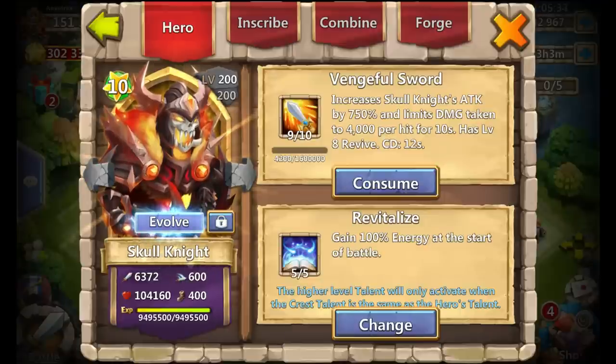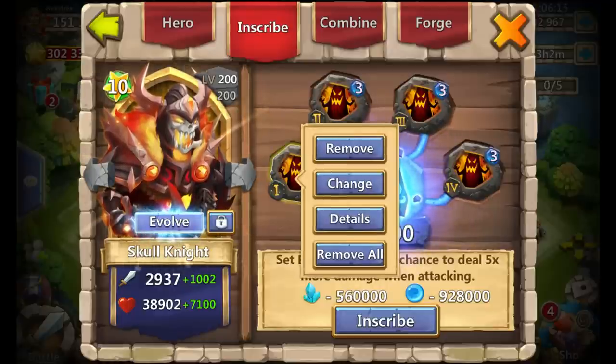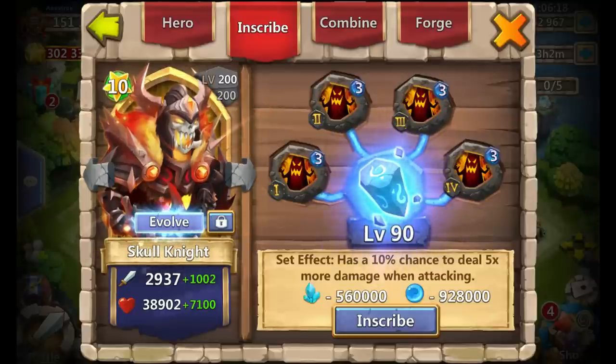I'm thinking of taking Skull Knight to 10 of 10 next, but it's either between him or Gullum — let me know which one you'd take. As you can see: 5-0-5 Revitalize, 9 of 10 Vengeful Sword, and level 3 Deadly Strike. Once Skull Knight gets to the altar, if this procs just a few times the battle is over — and that's only at level 3, imagine level 4, 5, or 8. I also do change it out for level 4 Life Drain — both are pretty good combos.